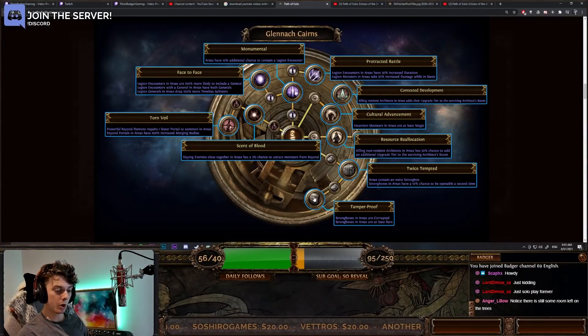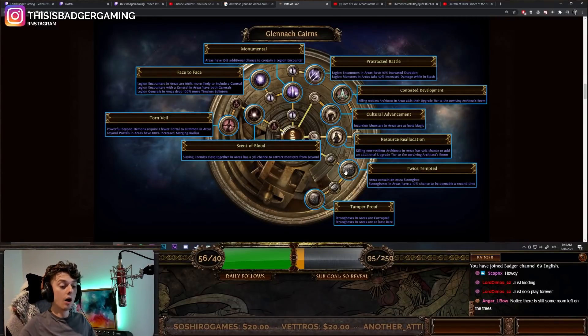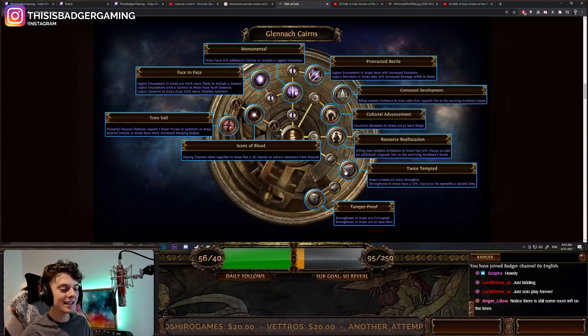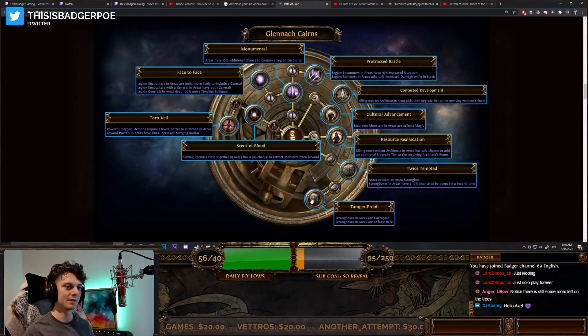We've also got some strongbox nodes here. Twice Tempted means areas contain an extra strongbox, and strongboxes in areas have a 10% chance to be openable a second time. That is absolutely insane. Then coupled with Tamperproof — basically that mod from sextants — meaning all of your strongboxes are corrupted and all of your strongboxes are at least rare. This is just absolutely ridiculously insane.